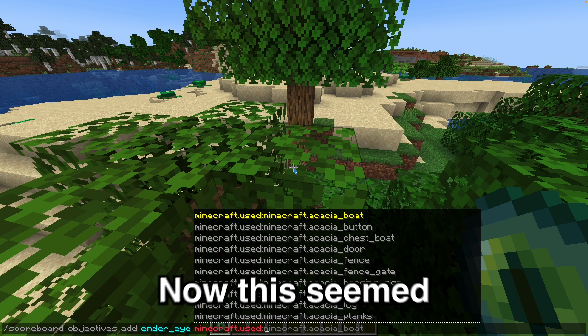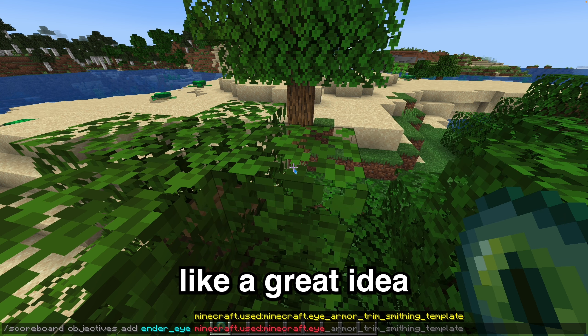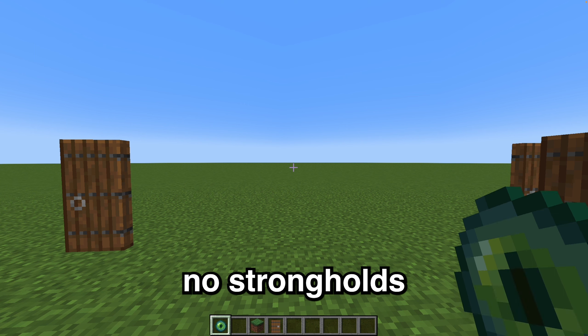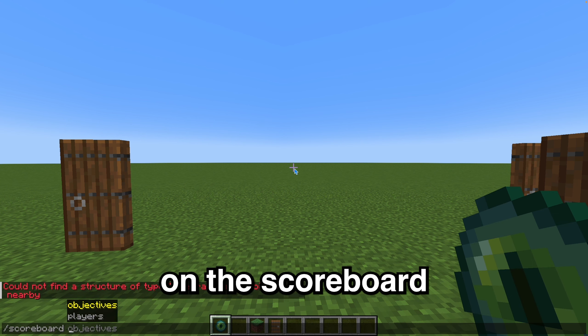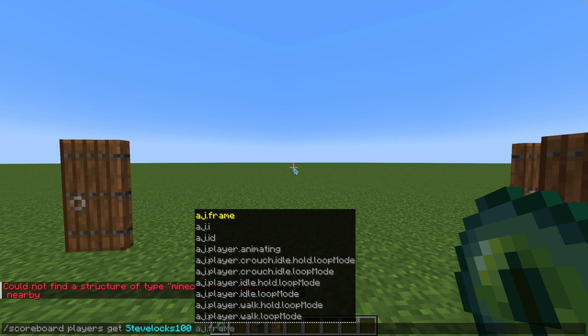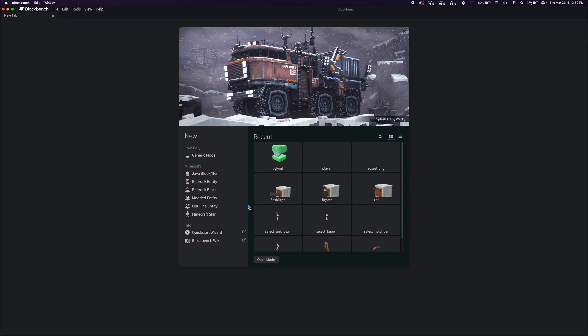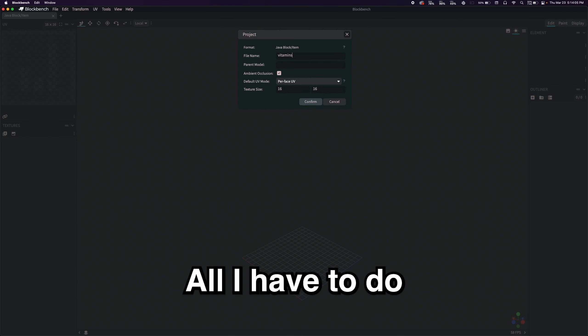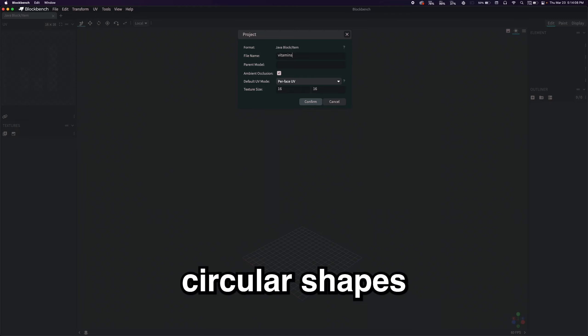We're back to episode two of our doors devlog. In the last video, Gears Datapack commented saying that you can detect right clicks every tick using ender eyes, as long as your map doesn't have a stronghold. This seemed like a great idea for a better replacement for my keys and possibly a more accurate loading bar. When I tried it I encountered some problems — it's only detecting one click, and in my development world with no strongholds, right clicking does nothing on the scoreboard. I do fix this later in the video.